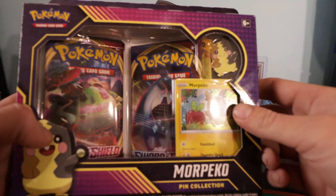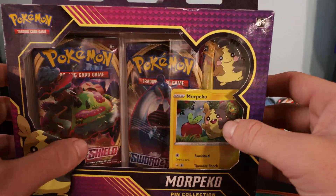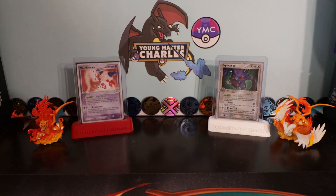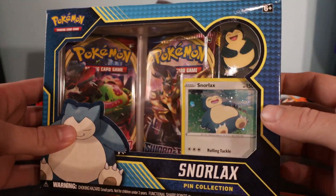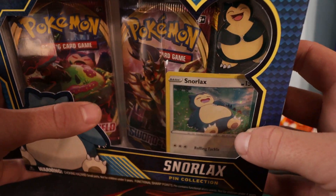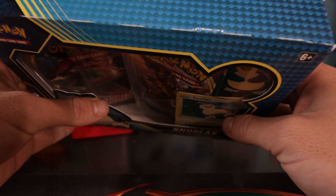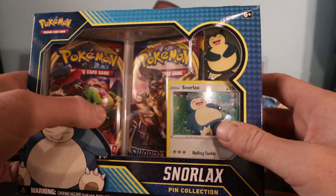What I've done is I've got the new Sword and Shield pin collections. Now it's got the pin, it's got the promo card, they come with three boosters, but they've got the Morpeko one. But more importantly, they've decided to give this boy a product of his own and he deserves it. Boy Snorlax - look at that, look at the promo. Now this is a card I'm going to treasure, but I'm going to have to find a better one because as we know with these promo products, I don't like the bend there, I don't like the way it's been placed there, but that's okay.